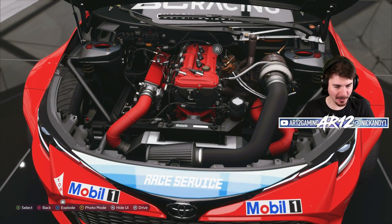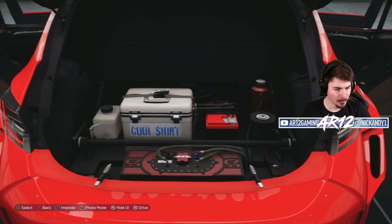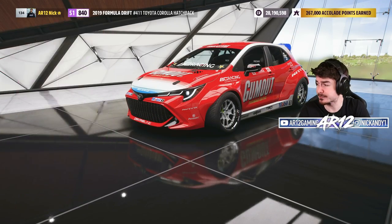That is an enormous turbo, sick looking air filter. What a crazy vehicle. We've got the fuel tank in the back. We've got a cooler for some reason. Let's start today off with some Forza Horizon 5 customization.